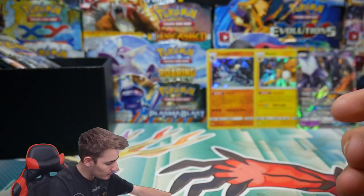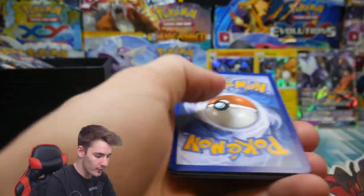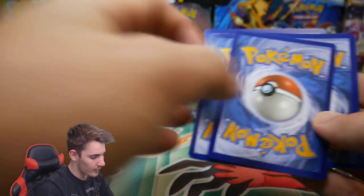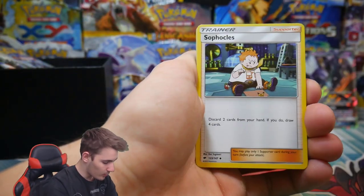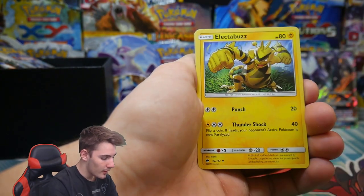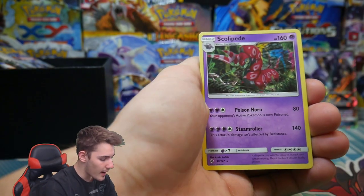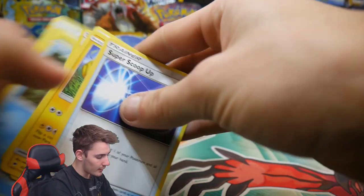We definitely need to speed up this opening. Four and then two — let's leave the commons to the side to get it a little bit quicker. We have a Lucky Glasses, an Electabuzz, a Party, a Super Scooper, a Murkrow reverse holo, and a Scolipede regular rare. Not bad right there.